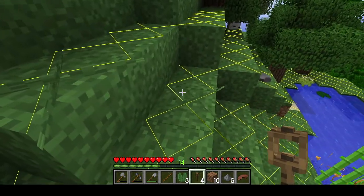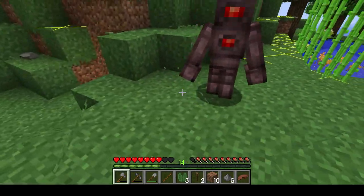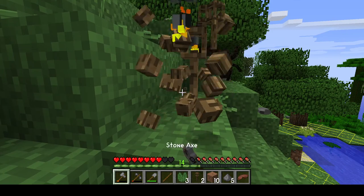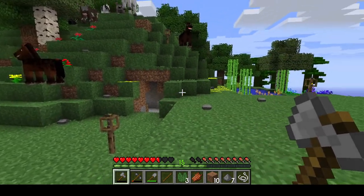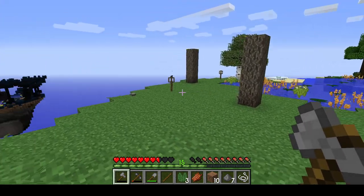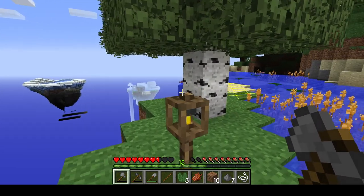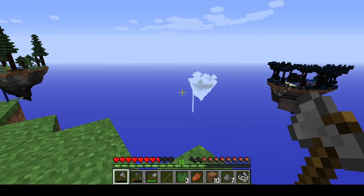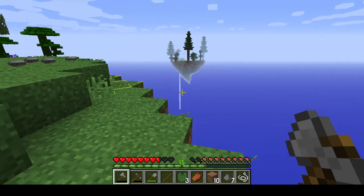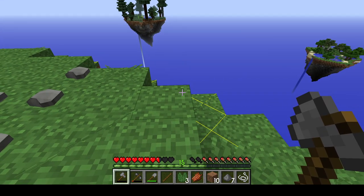The trick with those ranged mob enemies is to circle around them so their shots can't hit you. I'll be back after I've placed all the totem torches in as optimal spots as I can. So I've got all my torches placed — obviously need to make a lot more. I'm going to survey the nearby islands: looking off to the edges of the screen helps you see them better because looking directly at an island makes it harder to make out what's on it. That one there is just a regular forest biome.